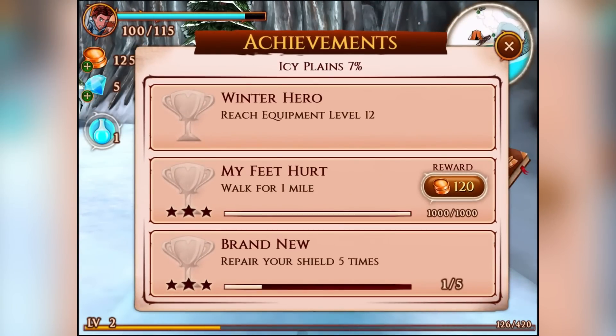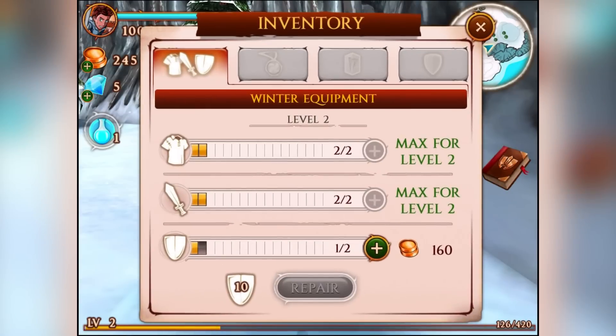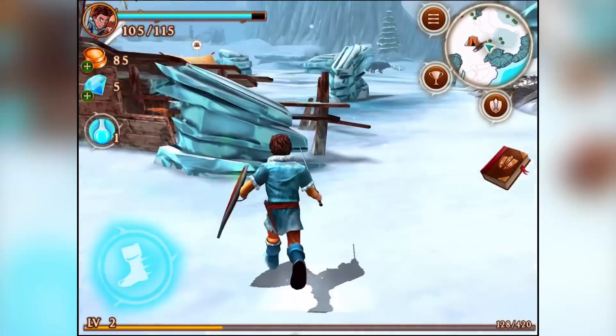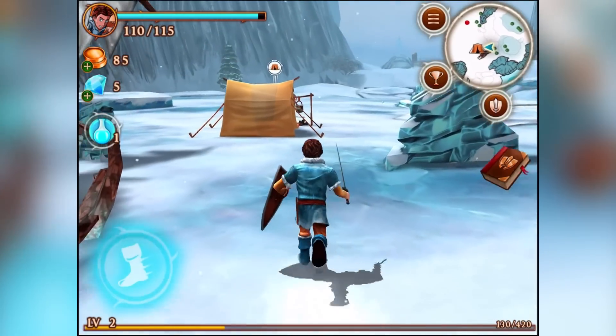What did we just do? My feet hurt — walk for one mile. Excellent. We've got more gold now, we can upgrade our shield. We've maxed our levels out now, we've got 14 block. That's excellent. I think I might actually go for that one next time, because I like using block.